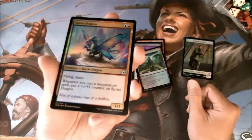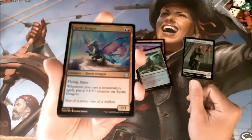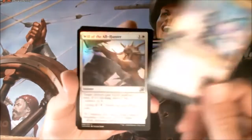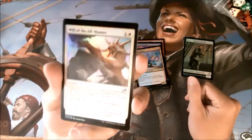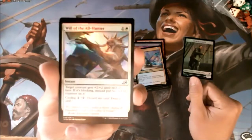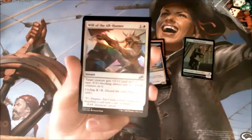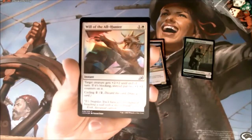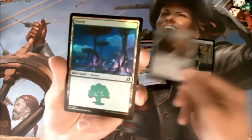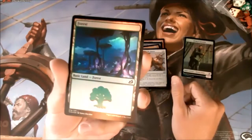It's a fairy dragon — same thing, non-creature spell buffing by creature. Will of the All Hunter. Pretty cool foil. If it's blocking it gets counters, if it's attacking it gets temporary buffs. Neat forest — charny, charny forest.